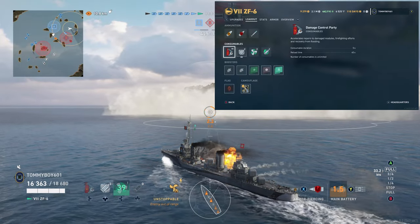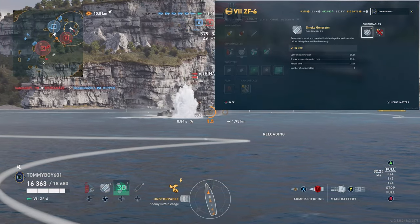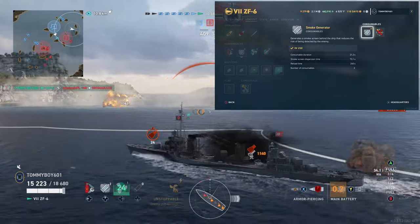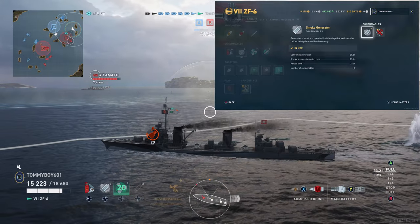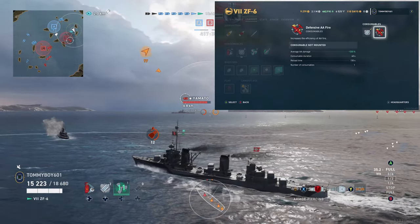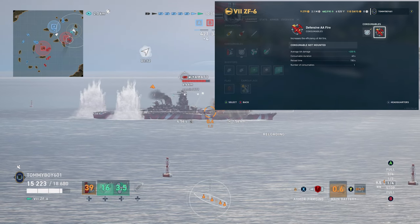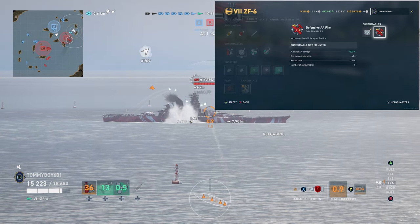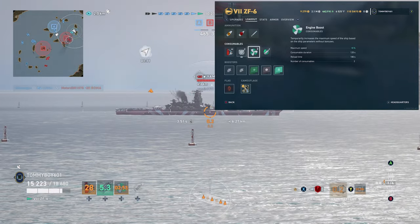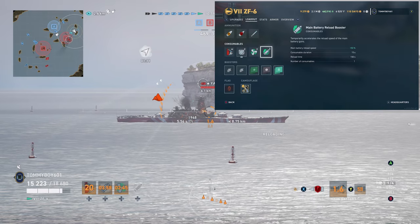Let's go through the consumables. First, Damage Control Party just like every other ship — duration of 5 seconds, reloads in 40 seconds. Second slot, you have the option between two things: the usual smoke generation with a duration of 21.2 seconds, dispersion time of 73.1 seconds, and a reload time of 240 seconds with two consumables. Or, as a unique consumable for this ship, it does have defensive AA. I wouldn't recommend using it — the combined AA of the ship is not exactly impressive, and sure a 200% boost makes it somewhat decent at taking down planes, but to give up smoke for that, I do not think so. You also have engine boost, which increases max speed by 8%, with a duration of 120 seconds, reload of 180 seconds, and two charges.